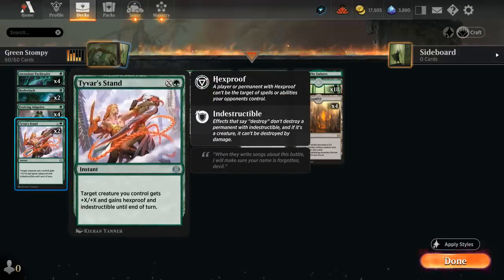We also have two copies of Tyvar's Stand as our final new addition — an instant castable for just one mana if cast for X equals zero, which still gives our creature Hexproof and Indestructible until end of turn. If we have a lot of mana to spare, we can also give +X/+X, making it a nice finisher the opponent may not play around, while also protecting against removal and sweeper effects.